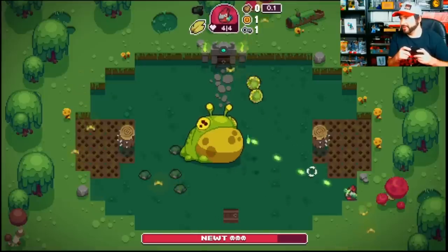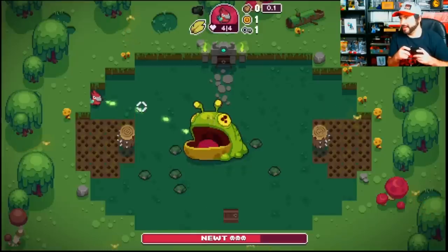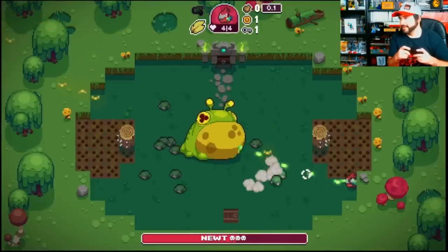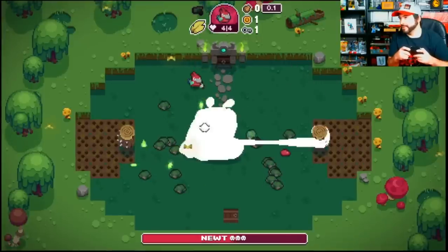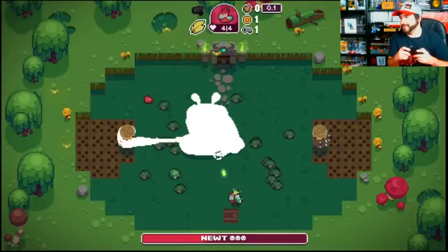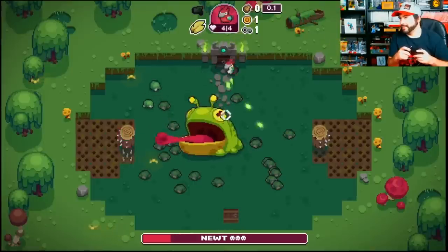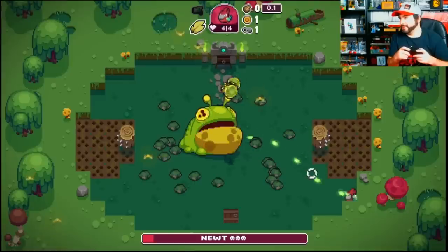He has two attacks basically — he throws those guys out of his mouth, and the other one is a direct attack. But you've got to watch out for those spikes; you have a limited amount of time to cross over. The idea is to give it a little split second before he shoves the tongue out. It's not too bad. The boss fights, as you progress, do get pretty intense. This one isn't too bad. If you've played a retro-style game, you should, for the most part, know how to do it.